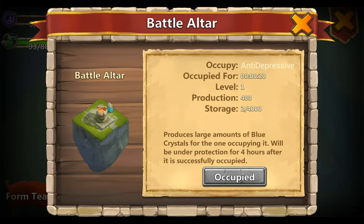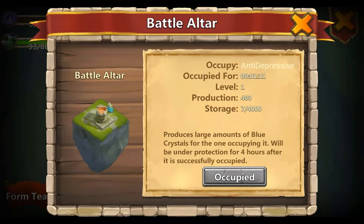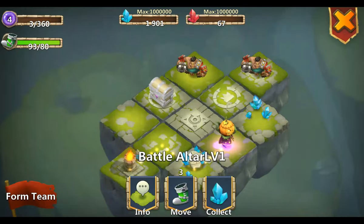Level 1. It produces large amounts of blue crystals for the one occupying it and will be under protection for 4 hours after it is successfully occupied. It has 4000 storage and you can just see the blue crystals being added. You gotta make sure you get the crystals before it reaches 4000 to get maximum profit.